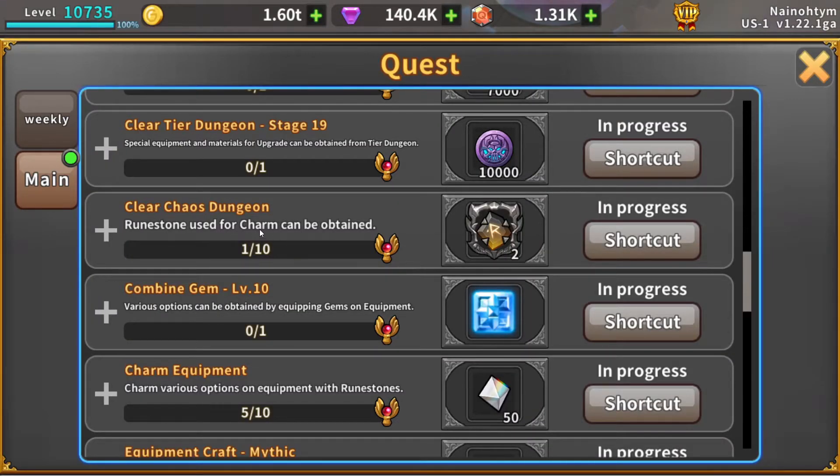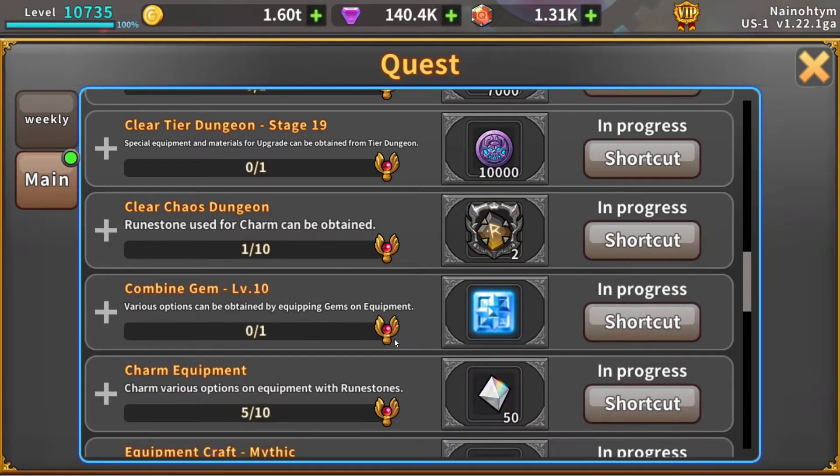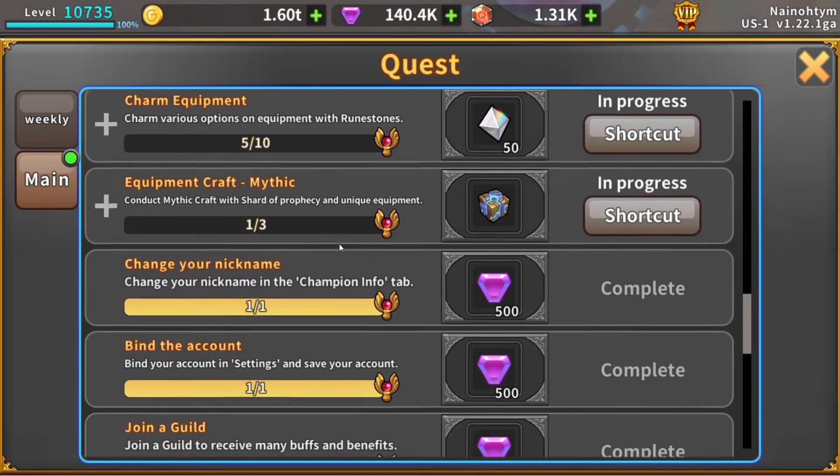After that, there's one that you'll probably complete anyway because it just says 'Clear Chaos Dungeon' — it's not a specific stage, so you don't have to clear stage one, two, three in order. Just clear as many chaos dungeons as you can and you'll start getting some of the intermediate gems for free.